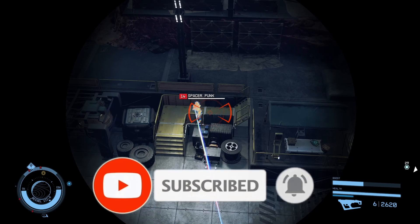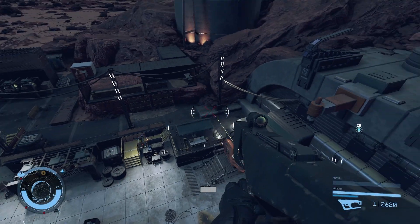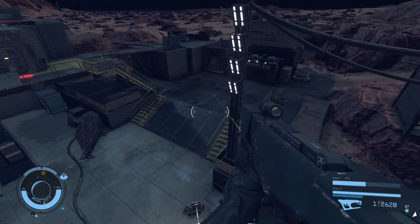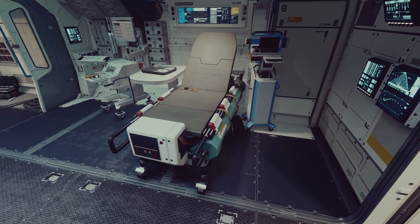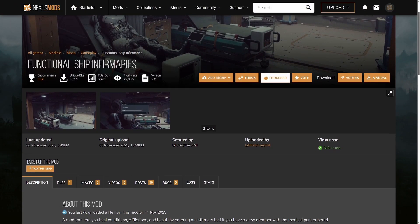As a bounty hunter, encounters can be unpredictable, and injuries are a common outcome, especially when pursuing criminals on hazardous planets with their henchmen attacking from every angle. While you can currently install an infirmary on your ship, it serves no practical purpose besides aesthetics. Thankfully, mod author Lilith, mother of all, steps in once again with the solution.